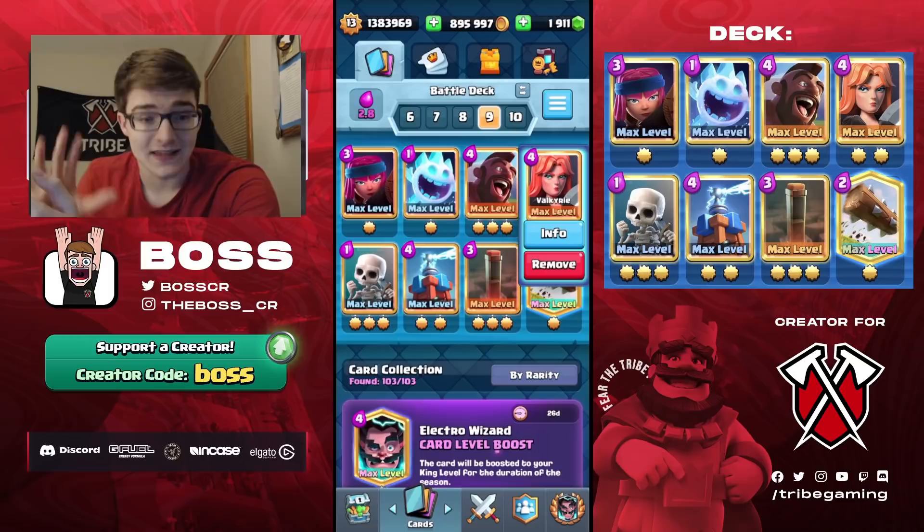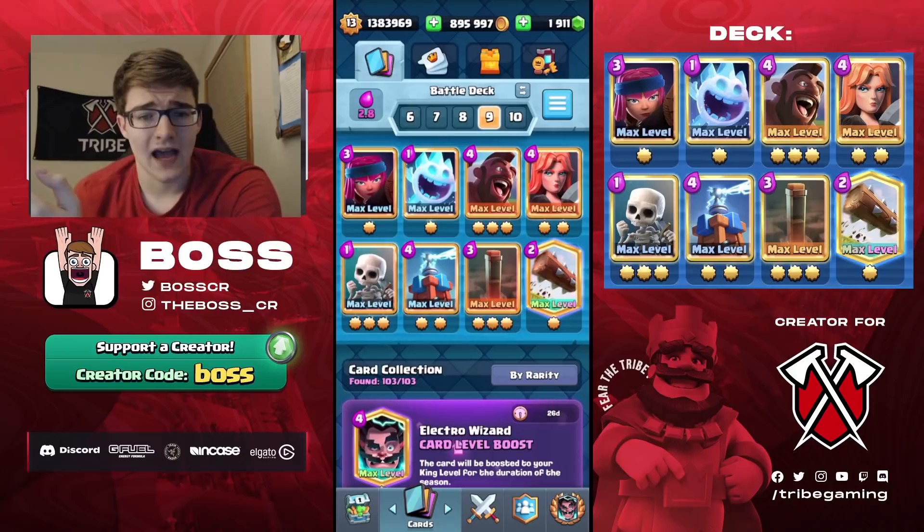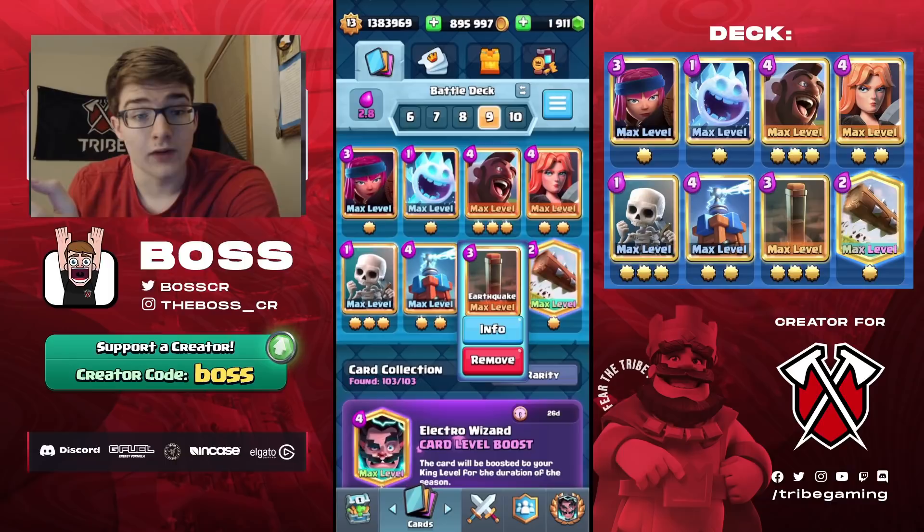You're going to need a good splash card to take care of Royal Hogs. The Skeletons and the Ice Spirit just cycle — the Ice Spirit is the best spirit in this deck because it allows you to slow things down for a longer period of time than the Electro Spirit. The Fire Spirit doesn't make sense either because it's much harder to defend if you don't slow things down.